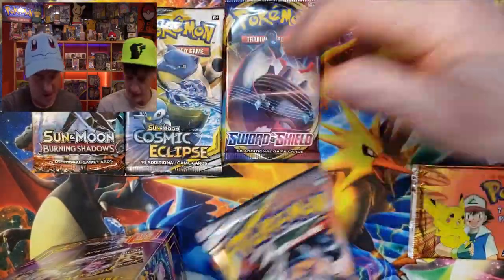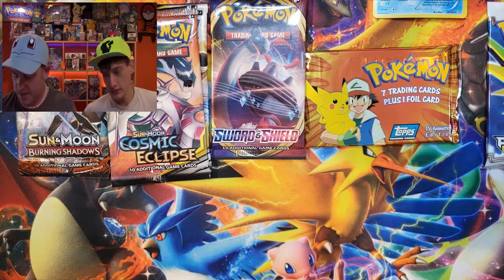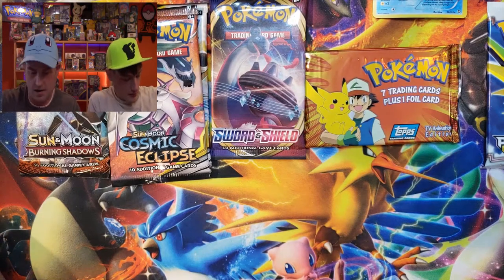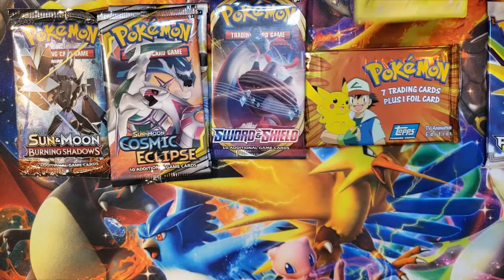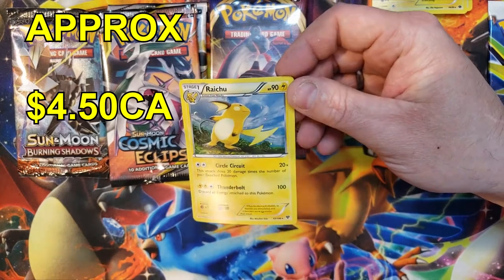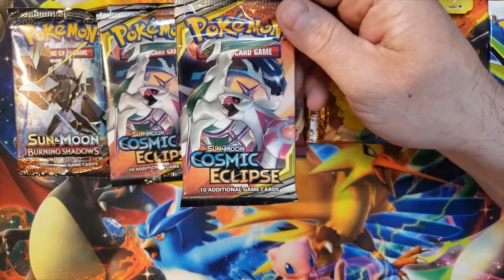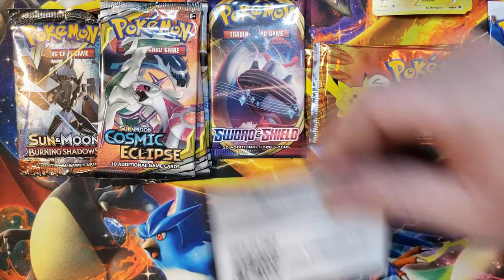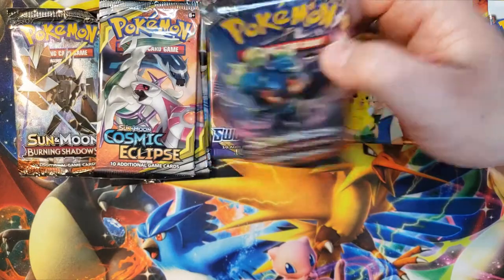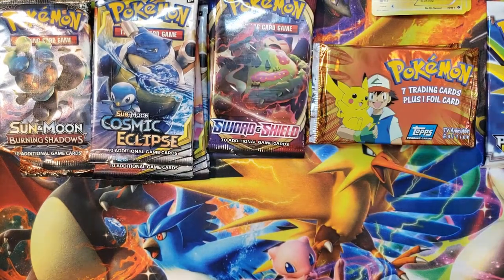So we got the Platinum Arceus pack, a couple of Cosmic Eclipse, a TOPPS pack. Now the third box: we've got a Luxray holo — a little bent, but that's okay — a Raichu, no complaints there. Another TOPPS pack! We've got another Cosmic Eclipse, code card, an Alolan Sandslash, Burning Shadows, another Cosmic Eclipse, and a Sword and Shield.